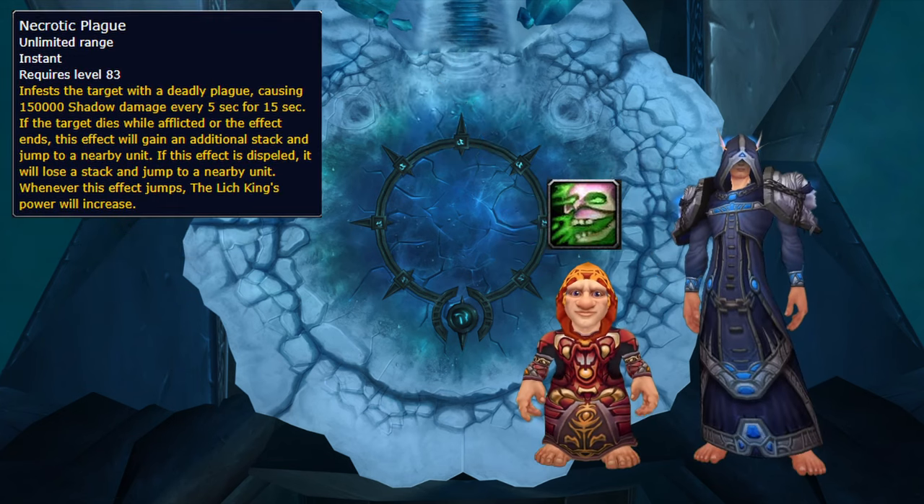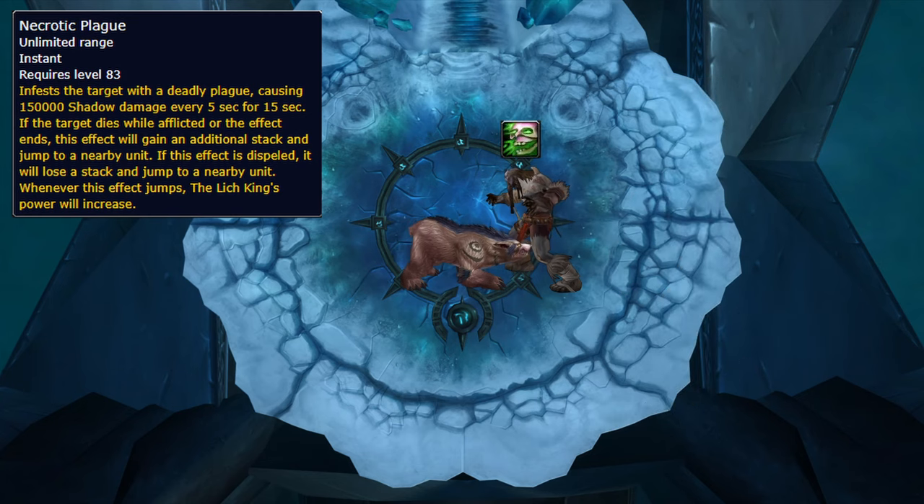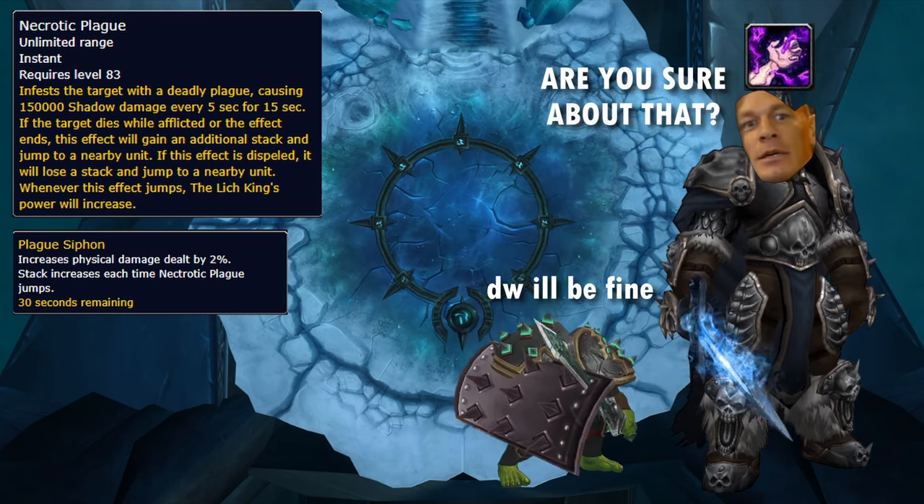Necrotic Plague is a dot on a random player that jumps to the nearest target when decursed. Move out to the adds and remove it to give it to them, and once you have two adds with the plague, they should just circle jerk each other to death with it. Whenever it jumps, it gives Arthas a damage buff, so keep an eye on the main tank over the phase.